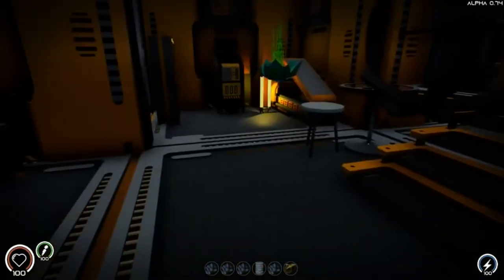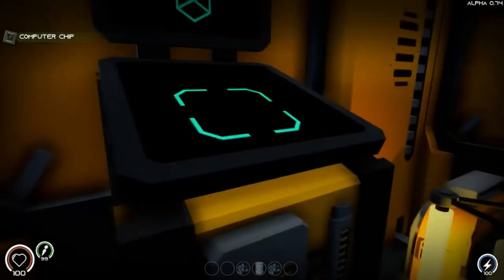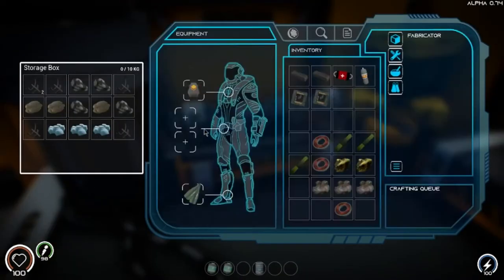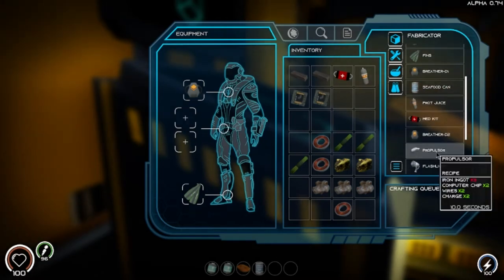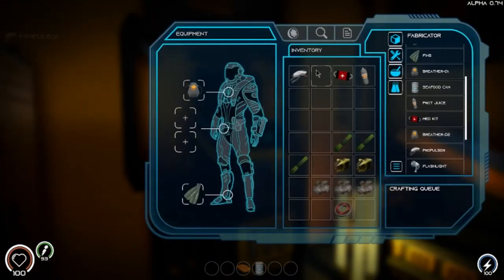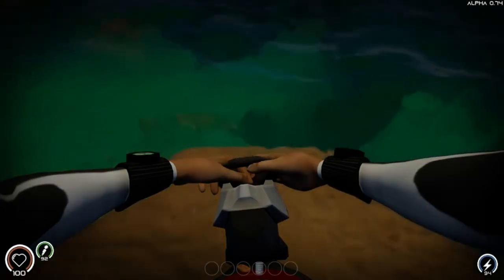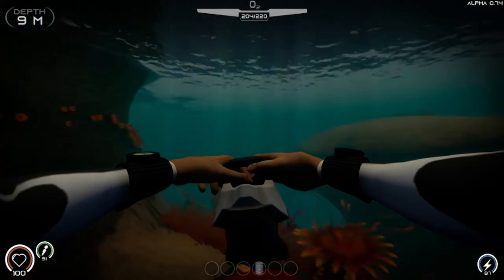We're safe and sound and we should be able to make that propulsor — I'm super excited! We'll make two computer chips. Let me grab the charges and some items from the chests. All right, I should have everything now. Let's make this bad boy. There we go — we put it right in there. Oh yeah! We have hands — we have arms, I didn't know that! Does this make us go faster? Oh yeah, that makes us go way faster — but look how fast it's depleting our energy, that's insane!